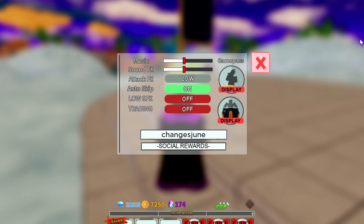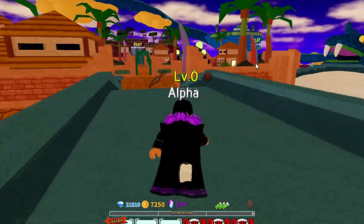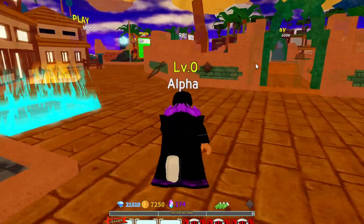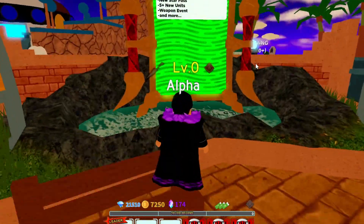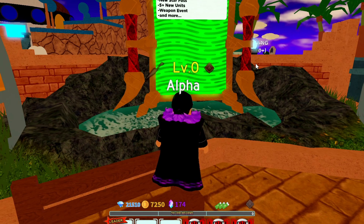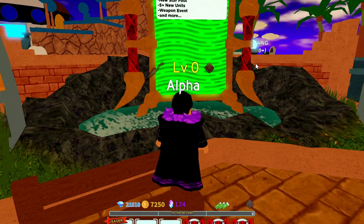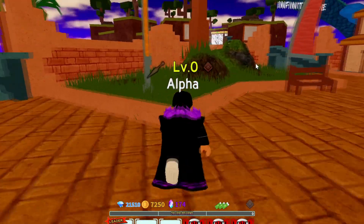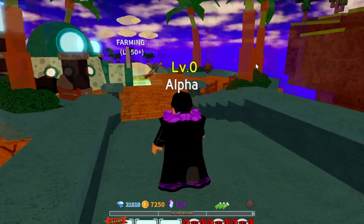Those are all the working codes as of today. If they release new Halloween codes I'll update you guys — I won't make a new video, I'll just pin the new codes in the comments below. The game just got a new update today with a new star pass, five-plus units, a weapon event, and more.